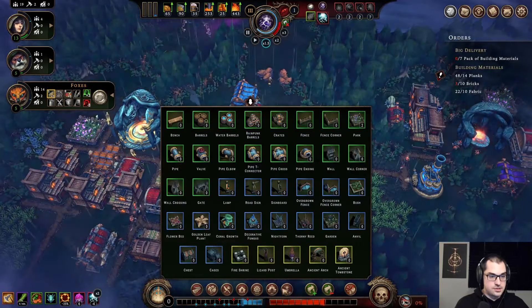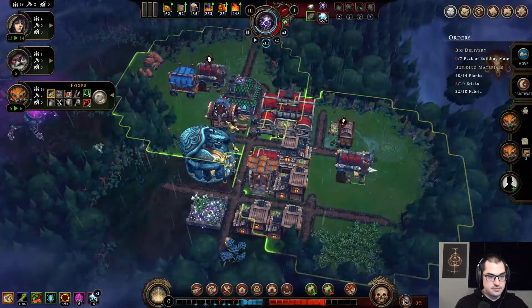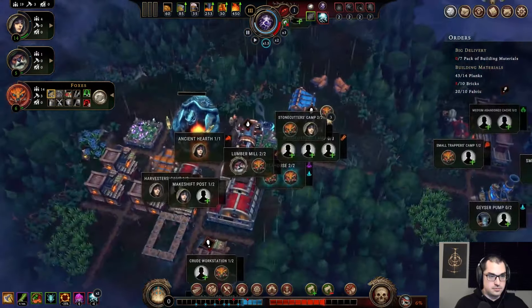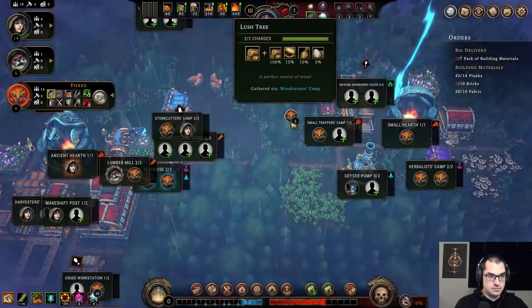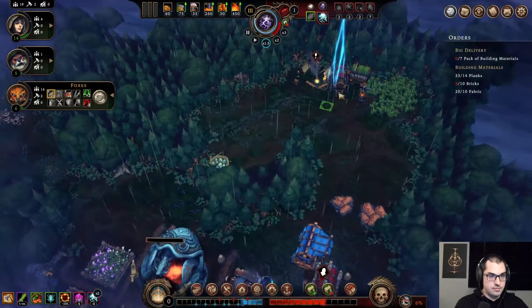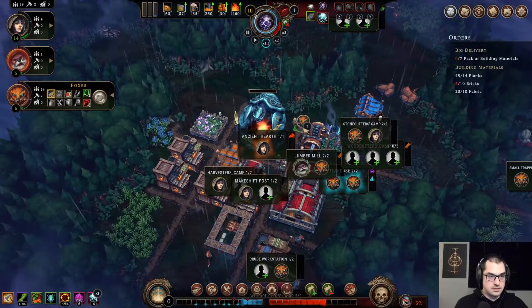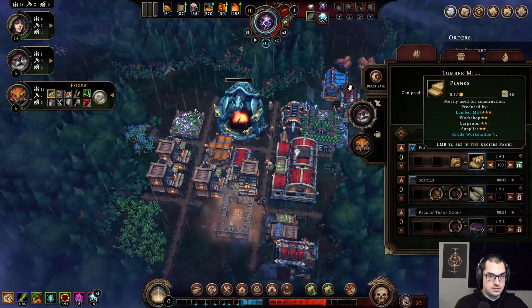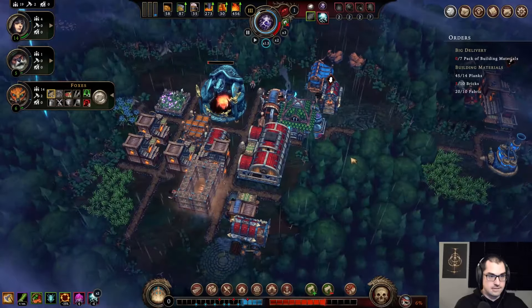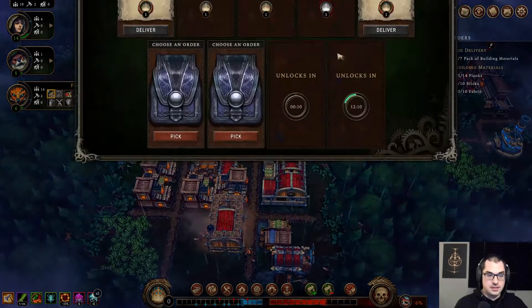We can even sacrifice wood for lower hostility — we're definitely in a position where we could do that. Let's get the tool shop online. More food production would be welcome. Massive plank production. Beaver houses would be convenient on this map — definitely make them.